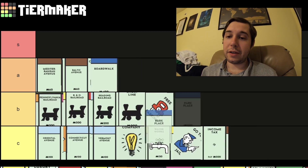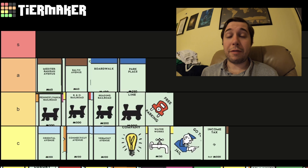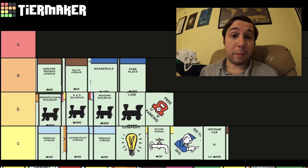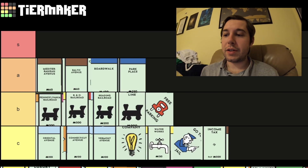Boardwalk and Park Place I'm going to put in the second tier. I think they're very good, but they're very expensive. If somebody does land on it, they can pretty much bankrupt themselves immediately, but it's really expensive to get there.